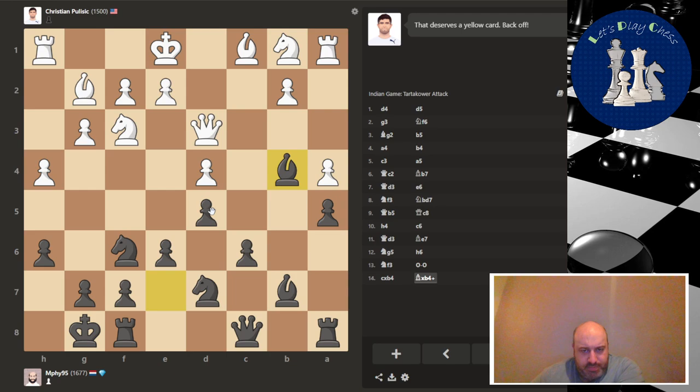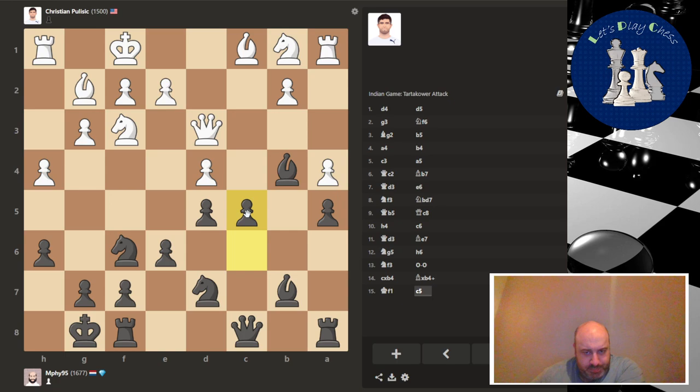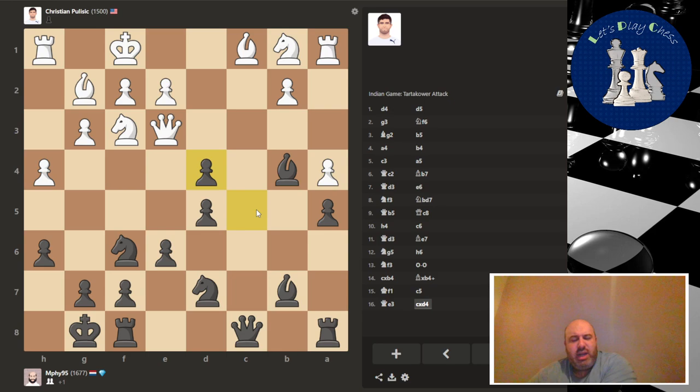Now he takes — take back with check. Let's push the pawns. Do we push or take? If you take we can develop a knight to that square, but the knight is a little bit stuck. If you push we have so much space. I can also hop my knight in here. I think this helps him a little bit, but on the other hand I do want to open up the position. I can even pin the knight to the queen and threaten to attack the pinned piece.